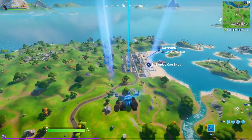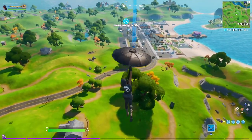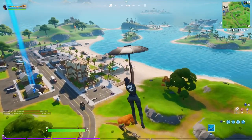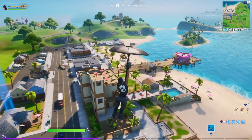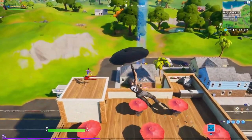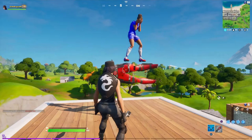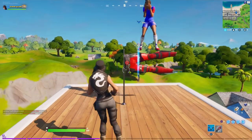We have to go all the way down and you can see it's right here — right on the top of this building. Somebody is already chilling there. I waited a little bit so hopefully everybody was gone, but this guy is there. Anyway, he is just not doing anything. So there it is, that is the first location: Sweaty Sands.